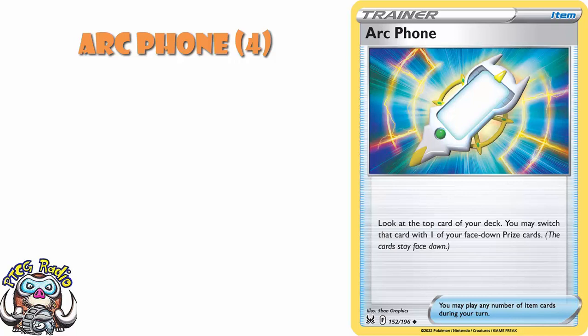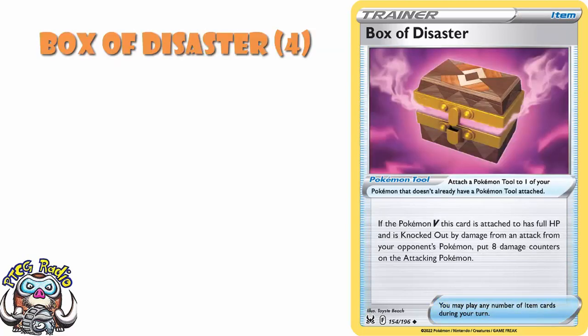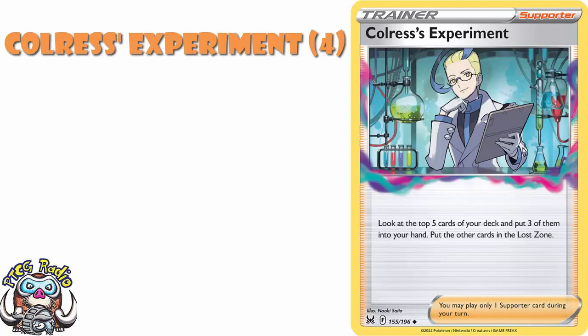This whole point of the buy list is you've got the cards you need in your binder. So if these cards suddenly do get good and you want to play them in decks, you are set up. Arc Phone lets you switch it with one of your face-down prize cards — good for searching your prizes. Arven lets you search for free Evolution Pokemon without a rule box and then put them into your hand — good in certain decks for search. Box of Disaster: if it's got a Pokemon V with full HP knocked out by damage from an attack, place eight damage counters. In a one-hit KO format, this could be the absolute difference.